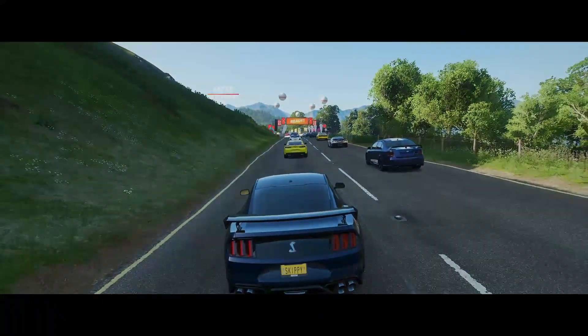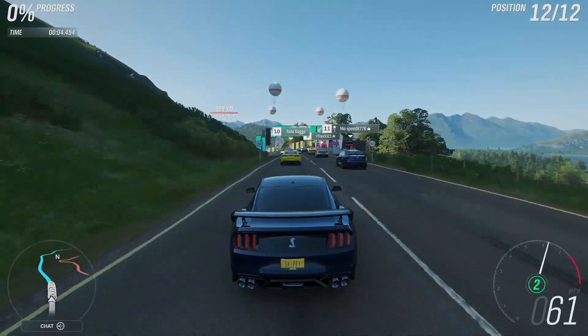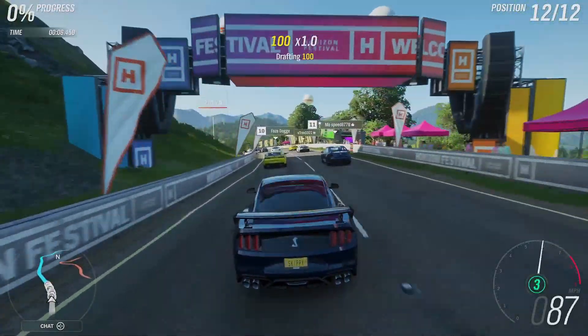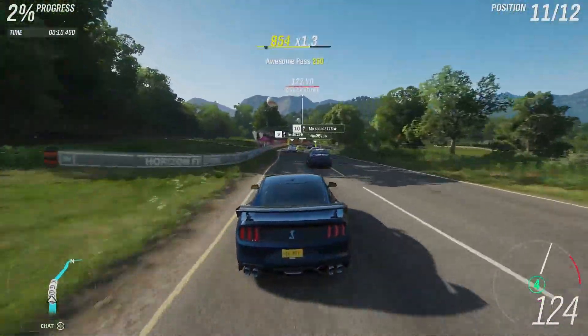Right then, unbeatable driver tires, modern muscle. Let's see what the 2020 Mustang can do. 760 horsepower from the factory, absolutely insane. Making short work of a bright yellow Camaro.